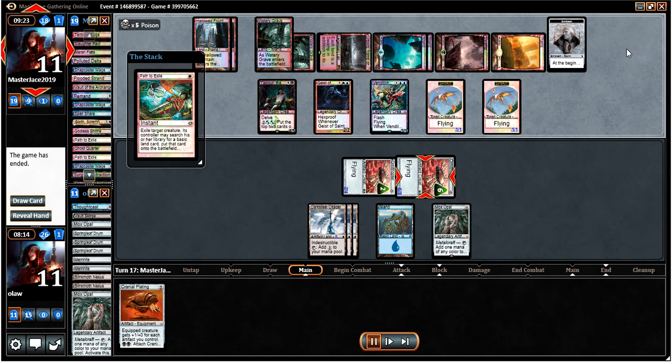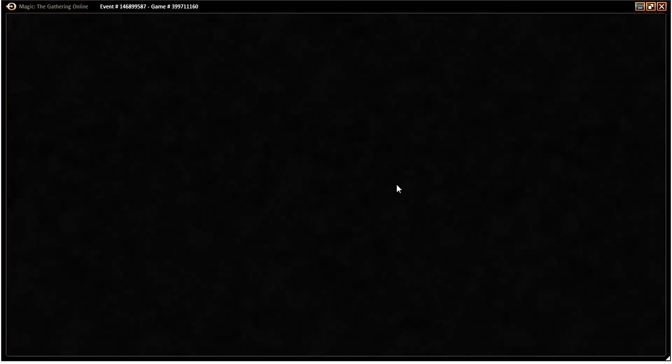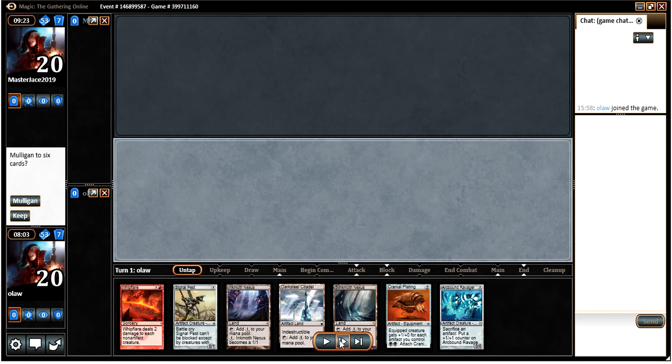I'm not entirely sure, so let's go on to game two. We're going to be on the play at least this time. Our opener: we've got a Signal Pest, Yggmoth Nexus, Darksteel Citadel, Blinkmoth Nexus, Cranial Plating, Ravager, and Whipflare which I brought in from the sideboard. It may not be great against him but it can clear out those Lingering Souls tokens, which seems useful.